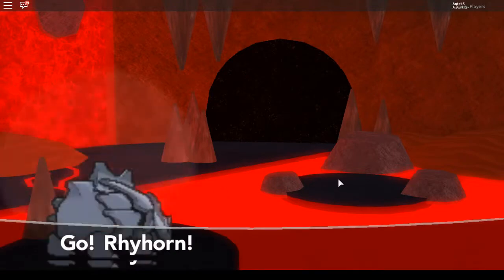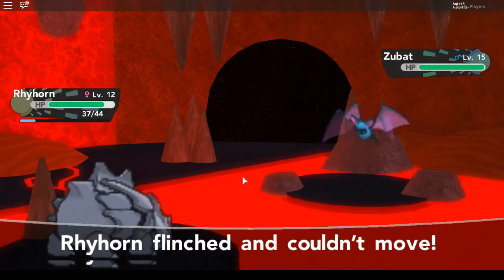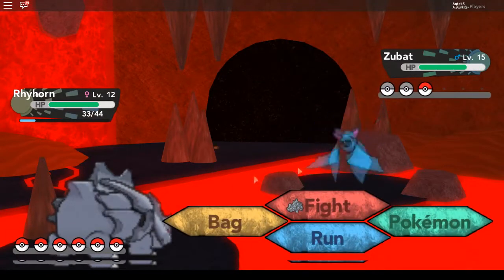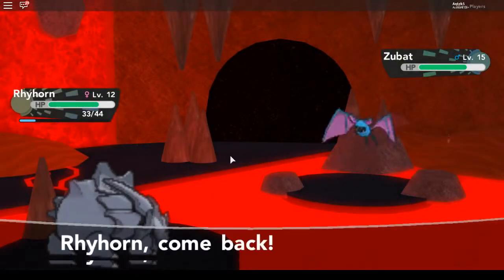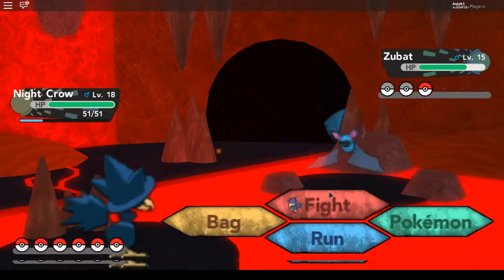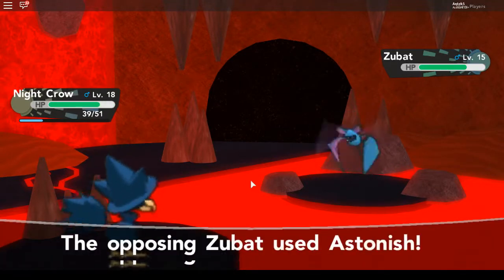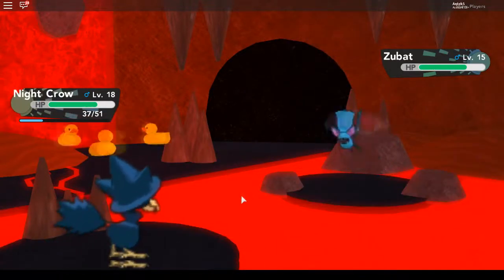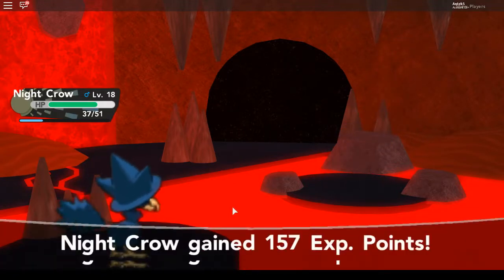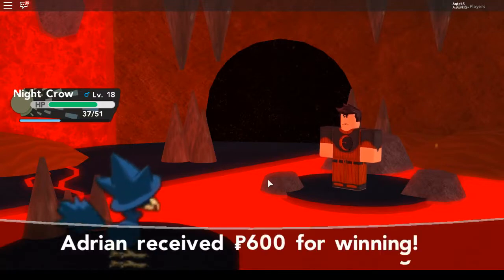A Zubat appears — let's switch to Rhyhorn to see how it handles it. We flinch on Horn Attack. Switching to Noctowl instead. It uses Supersonic — really, is that necessary? Let's use Wing Attack and hope Noctowl doesn't hit itself in confusion. Noctowl manages to avoid hitting itself and defeats the Zubat. The Team Eclipse member says: 'Well, maybe you will get to witness our plan in action after all.' Maybe I will.